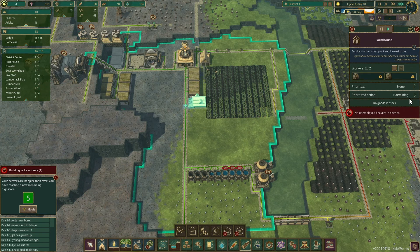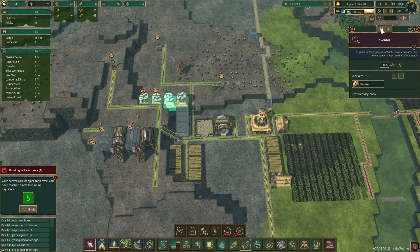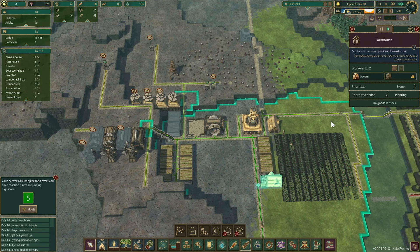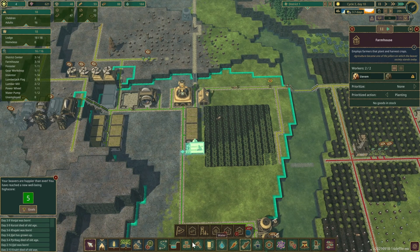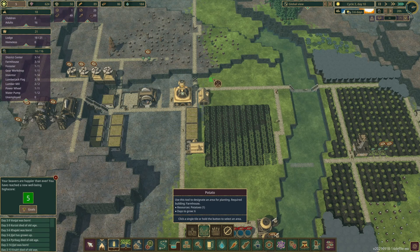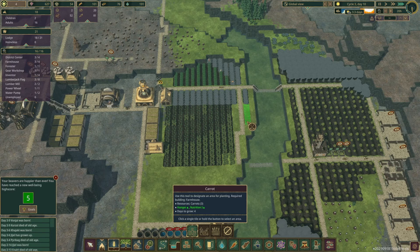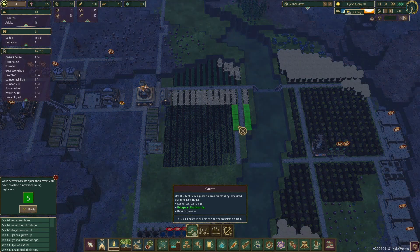The farm is done. Let me see — I'll take one of you out. We're going to put some potatoes. And let me plant some more carrots as well — carrot.